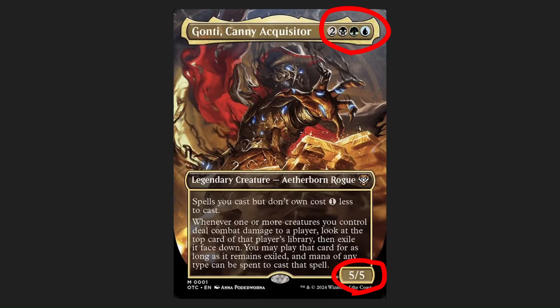He's 5 mana, but he's a 5/5. Gives you three colors — classic Sultai. He's sort of neutral in terms of an individual combat person, but after reading his abilities, I'm not so sure he's gonna be necessarily a combat-oriented commander, because he has a nice set of abilities. The first one being that spells you cast but don't own cost one less, so obviously these are gonna be spells that you're taking from your opponents, whichever way you want. My first thought is Opposition Agent, but there's a ton more that we're gonna get into.